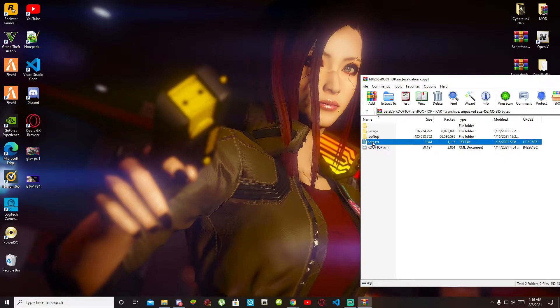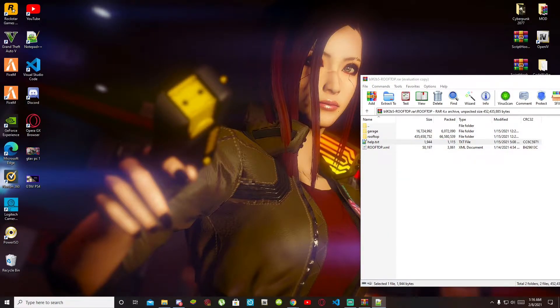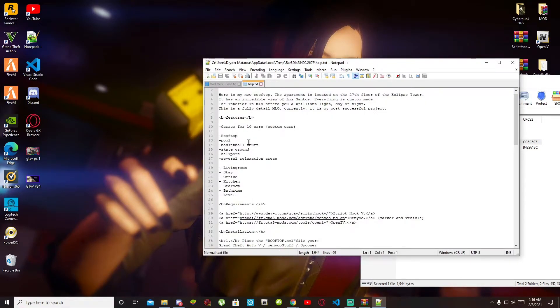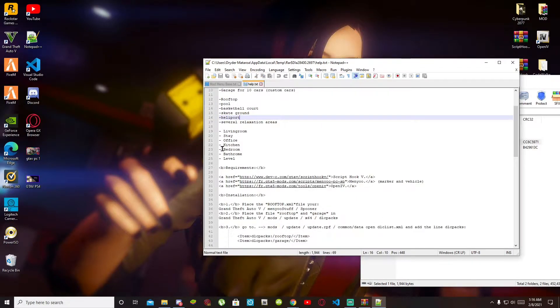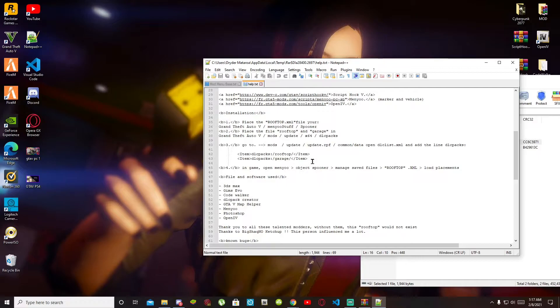The next thing you need to do is go to your text file — your help text — and open up that file. Inside that file there will be a few things about this mod. Inside the garage folder there are custom cars. You can read through it if you want. Scroll down and you'll see a code in there. Copy those two codes, or you can just copy one of them. Then go to your OpenIV.